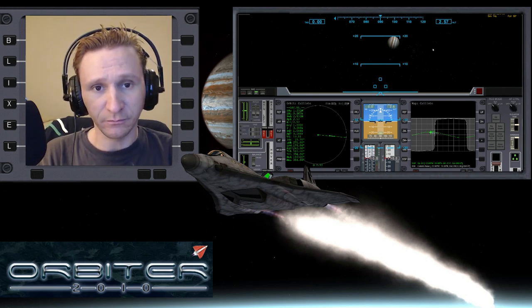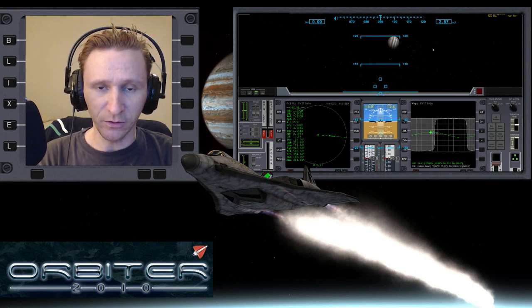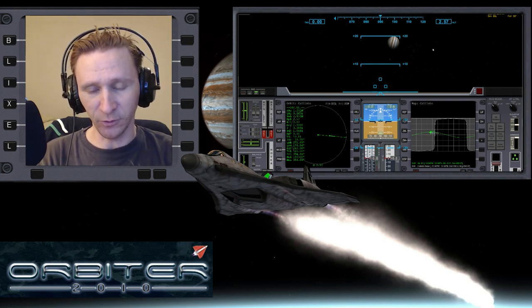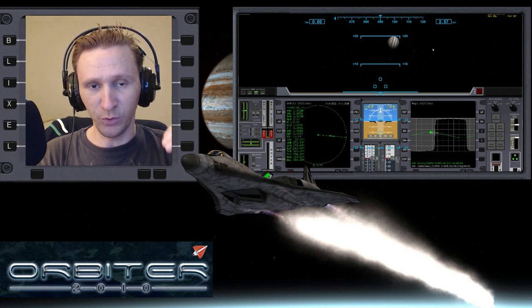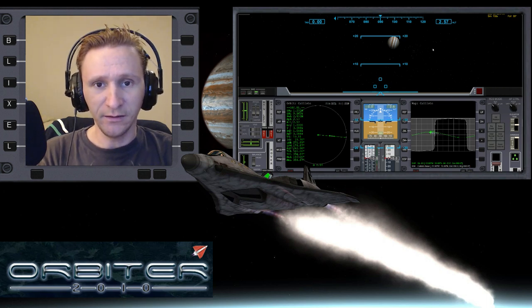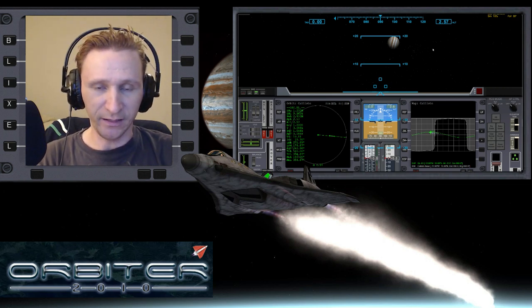Welcome to another Orbiter 2010 video. This video is going to be the first in a new series. I'm going to start off on Callisto, which is the moon farthest from Jupiter, and hop my way down through each of the moons. There will be four different moon hops. The inspiration behind this series is that I want to do everything with IMFD and not even look at TransX.